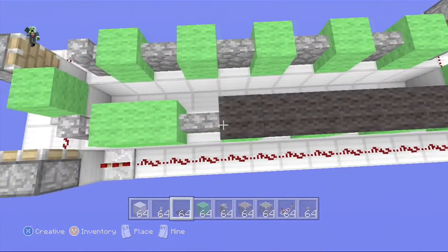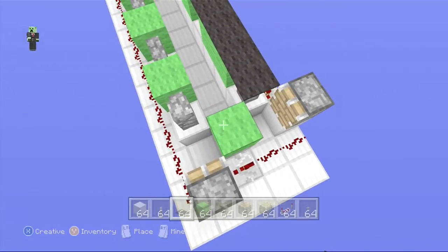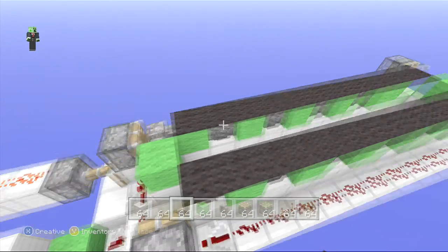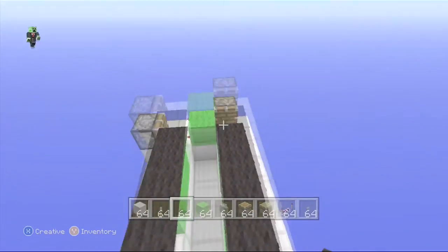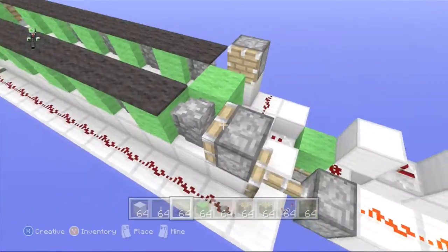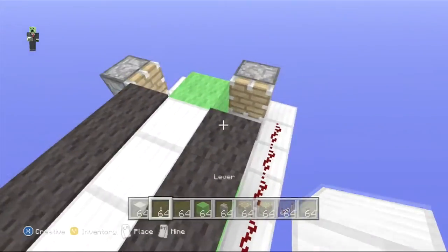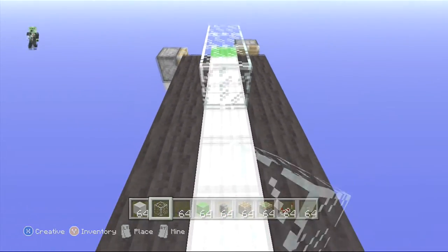For decoration you can do it however you want — just leave a one-block spot in front of every piston. I put black carpet over just these two rows, not in front of the pistons because if the carpet is there it will break since it's a moving object. I'm going to fill this in, take out that block, and put glass in the middle — all the way around actually, just like this.